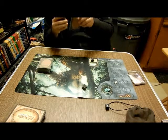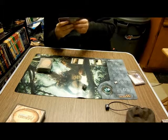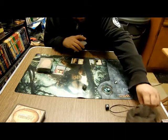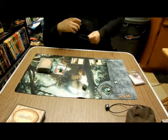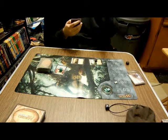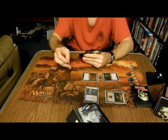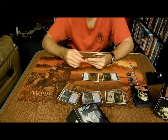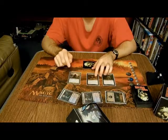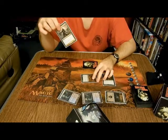Untap. Draw. Play a Plains. Tap two — Aether Vial comes onto the battlefield with one counter on it. I am going to roll some chaos. Nothing. Go. Draw. Drown Catacombs. Tap three. Dreadbore Captain — this gives other creatures plus one, plus one.